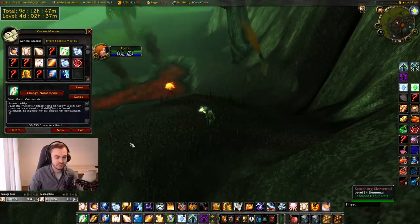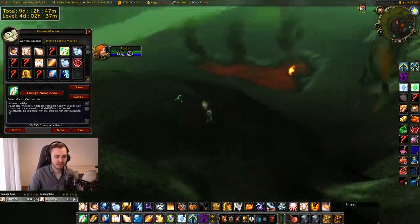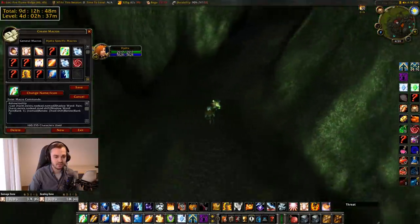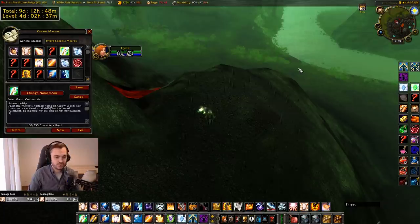We've got renew — rank one renew and max rank renew, obviously for purge fodder. Max rank pain and rank one pain: same sort of reasoning. If they're spam-dispelling, you can put up rank one pain to bait them into a dispel. If you have Blackout, you can spam rank one pain to proc Blackout for essentially free mana. If you're pulling a load of mobs, you can pull more with rank one pain to save mana, and you can cast it on the move.